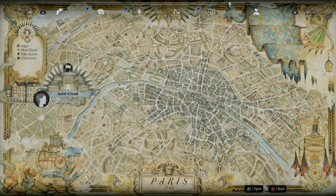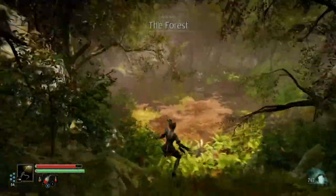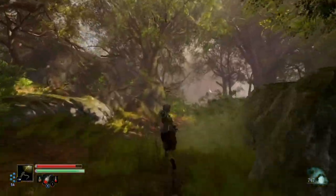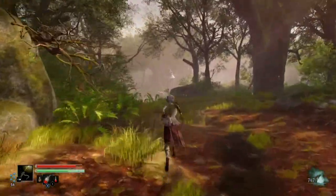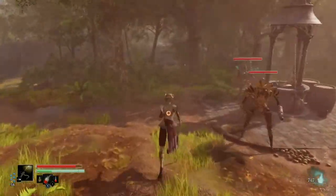Our first health upgrade can be located in Singing Cloud. If you missed this, you can come back later in the game. Our next two chest locations are located by following this path.